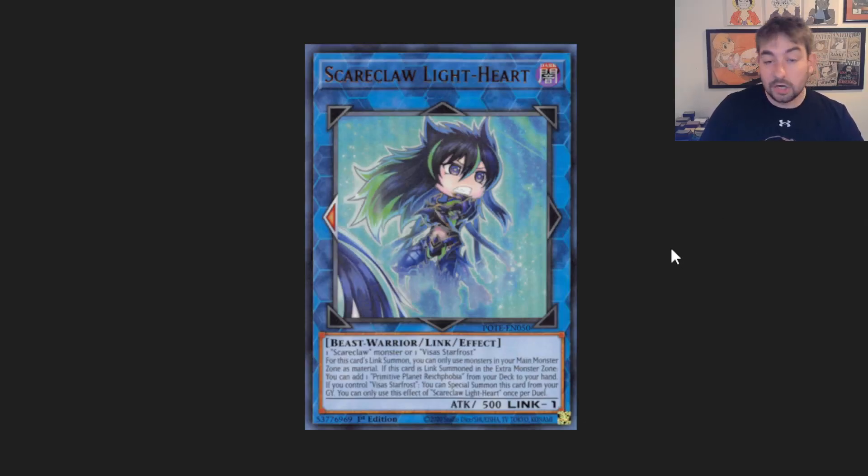Scareclaw is a nice one. I think they have a little bit of extra deck space for sure for some stuff to mess around with. Little Knight is a pretty cool option because of Lightheart giving them super easy, one-card lines to get in there.